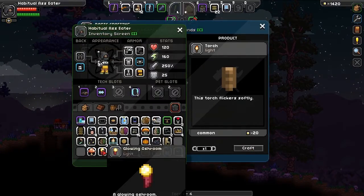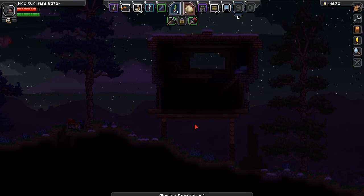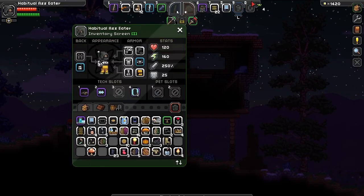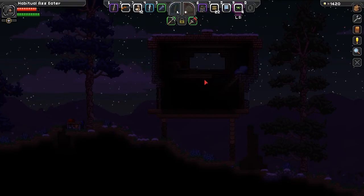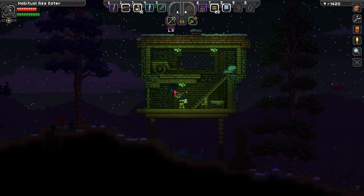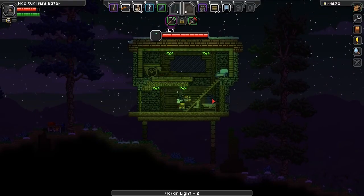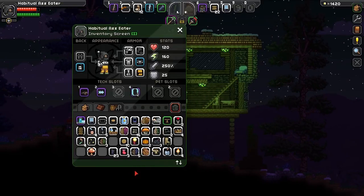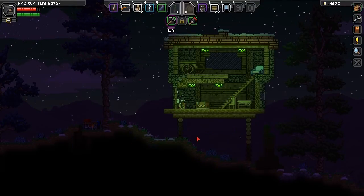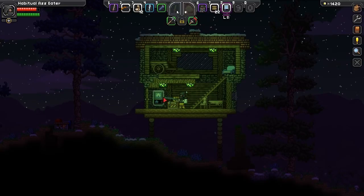Let's make some torches so these people can actually see. I got a glowing ash room - might as well use this. Oh my, there we go! Let's put it on the ceiling - I can see again! Set everything up pretty nice - this is a snazzy house. The finishing touch is just a chest chilling right there. I would want to live in this house! Now we put down the colony deed and we should be good to go.